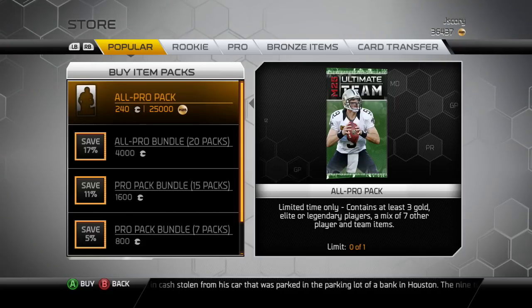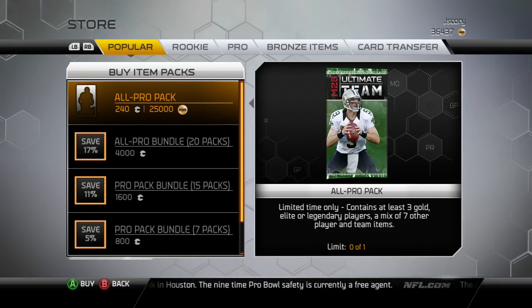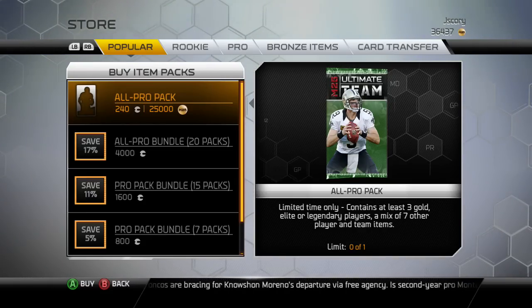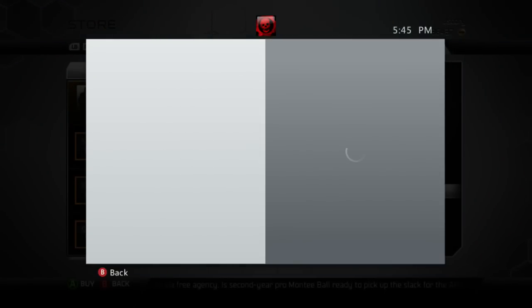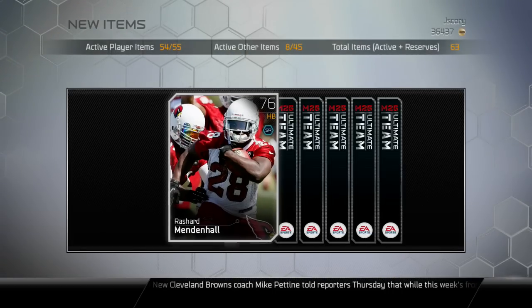What's going on guys, this is Justin and this is going to be a pack opening. I'm going to open at least one or more of these All Pro packs and I'm going to be giving all these cards away. All you have to do is write in the comment section what card you want — the first person to write it gets it. I'd appreciate it if you would like the video and subscribe. We're going to buy these with Microsoft points — I don't want to spend my coins.